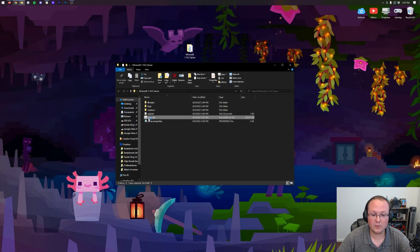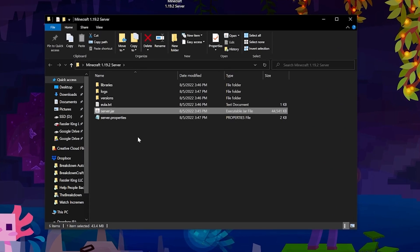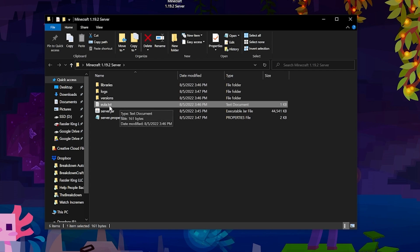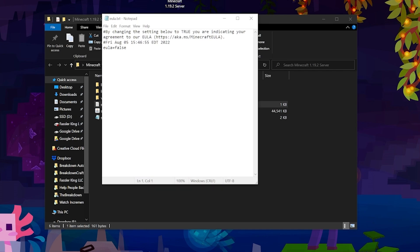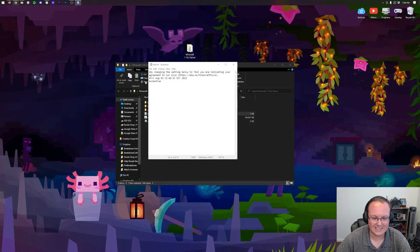Once you can double-click the server.jar and it generates files and folders, we specifically want to look at the eula.txt file. Open that file in Notepad, and in there you want to change 'eula=false' to 'eula=true' — T-R-U-E, exactly like that. Make sure there are no spaces, that it's all on one line, just 'eula=true'. Then click File, Save, and close.